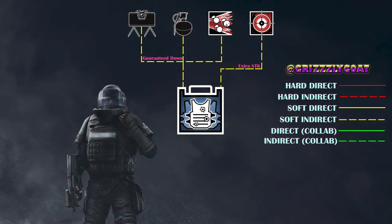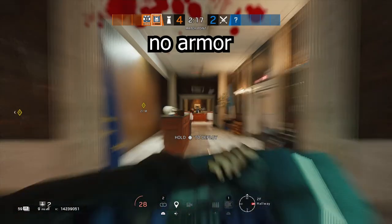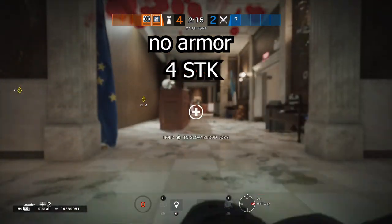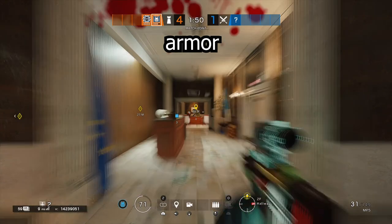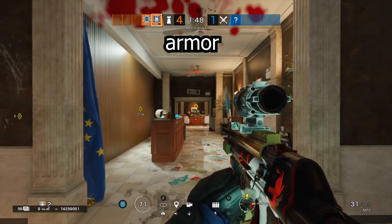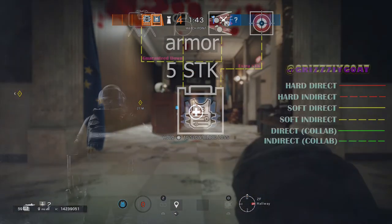Onto the last operator that Rook counters — this is Glaz. Rook can be a royal pain in Glaz's ass. Since Glaz only has access to a semi-automatic sniper rifle, a Glaz going against Rook will cause the sniper to deal less damage, and therefore require more shots. Rook of course counters all guns in the game, but for single fire operators like Glaz, it'll make his life much harder.